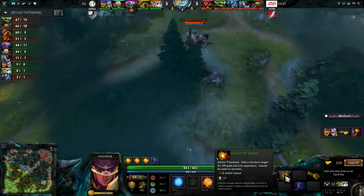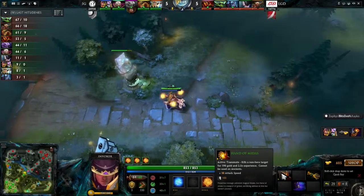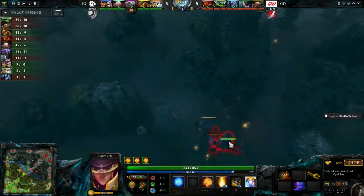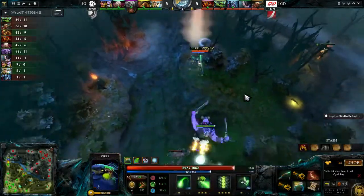XI playing the Invoker has picked up a Hand of Midas. We've talked about this item a lot and you're going to see it a lot — it's a super greedy item. It doesn't actually give you anything, but every 100 seconds you can use it on a creep. Not on the Ancients, just any of these big creeps, and it gives you more experience and gold than a normal creep would.